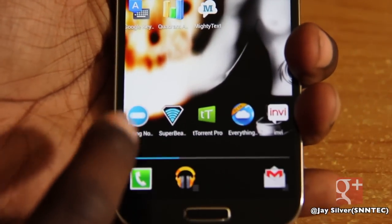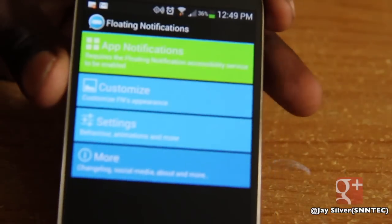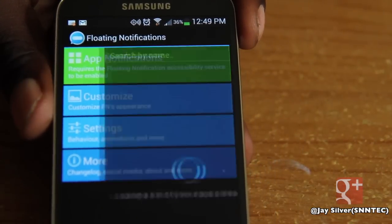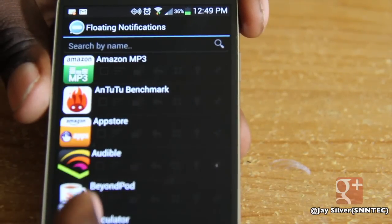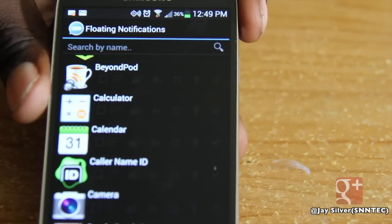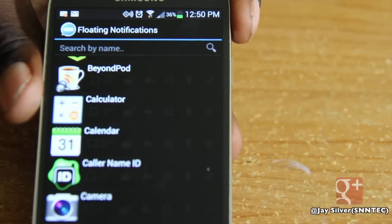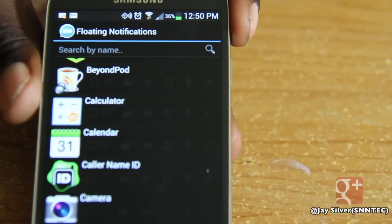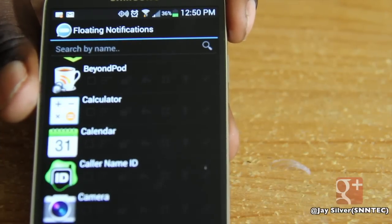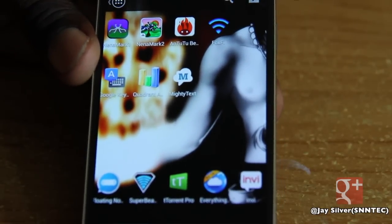I thought that was a pretty neat app. If you'd like, you can go inside the Floating Notification settings and tweak options like the size of the icon, or whether you want every app to pop up as a floating notification or just specific apps. You can go into the Notification Manager and select which apps you want. If you don't select anything, the app will automatically apply to every single app. I personally use it for my text messenger, Google Plus, and email. That's Floating Notification — a pretty sweet app.